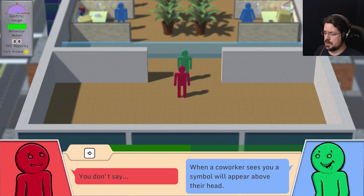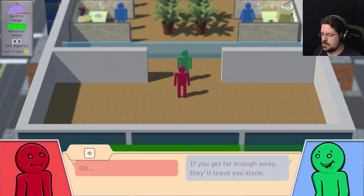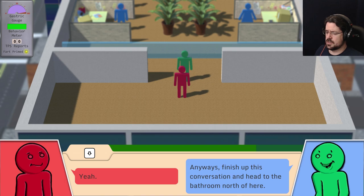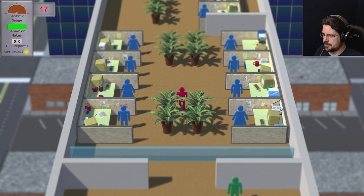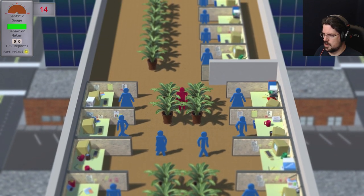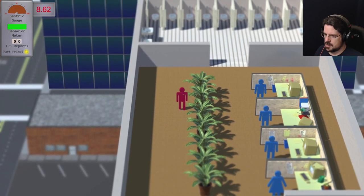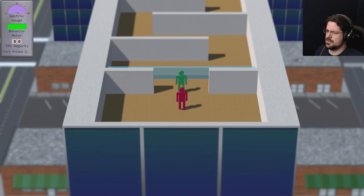When a co-worker sees you, a symbol will appear above their head. Let them try to come have a conversation with you — dear God, not human interaction. If you get far enough away, they'll leave you alone. You can also try hiding in or behind bushes; co-workers can't see you through them because of your red camouflage. Finish up this conversation and head to the bathroom north of here. All these people want to be my friend. I don't want to be their friend. Bushes are magic — we got this.